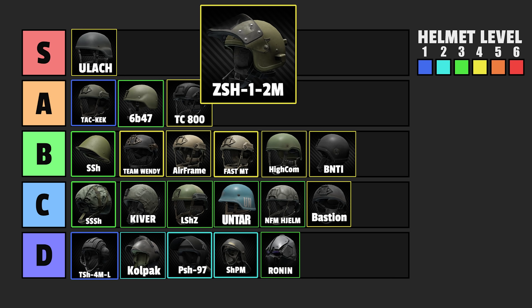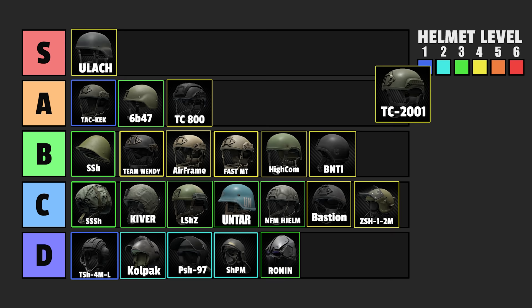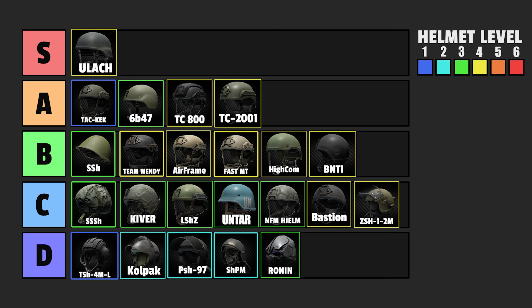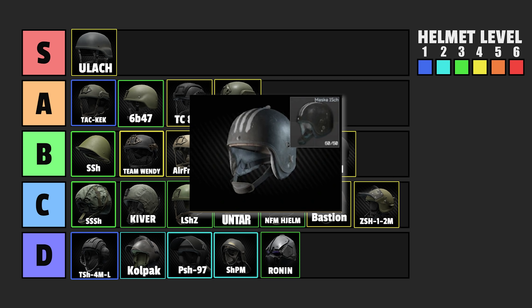Now we have the TC helmets, and those are also very good all-rounder helmets — slightly moddable, very good stats, not that expensive. So I would say a very price-efficient helmet if you want to go for a class 4 helmet without spending tons of money. Now we have the Cayman, which is just overpriced and horrible — just sell it to Ragman and buy something else. Now we have the Killer helmet — you have to find it in raid, it's not that good. The face shield is class 6, but again, you just have to hope and pray that somebody shoots your face shield and not the rest of your head. So that's not worth it. And that's it for tier 4.